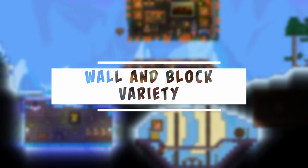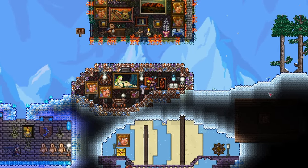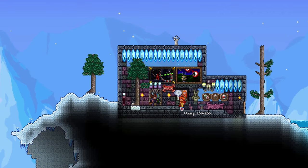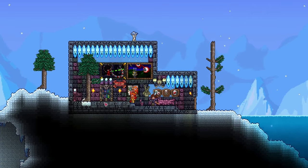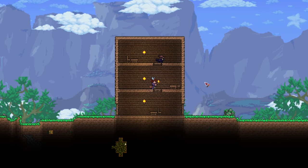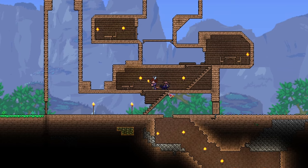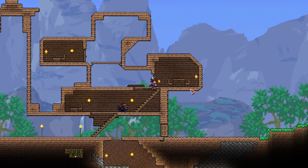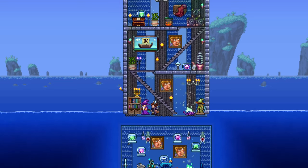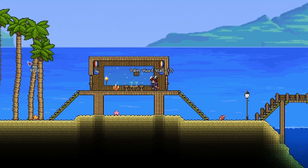Tip number four: wall and block variety. This tip is a little more practical — I'll show you how we can create some of these nice variations and variety that I've been talking about. One of the simplest and most immediate ways to spice up your builds is to avoid using a single type of wall for each room. For example, it's easy to just load up a room with wooden walls and call it a day. But when you do that, the room starts to look dull, even before you place any furniture. The rule of thumb I always follow is to use at least two types of walls, and with quick wall replacement, designing is easier than ever.